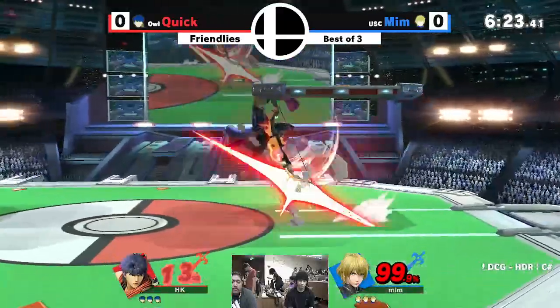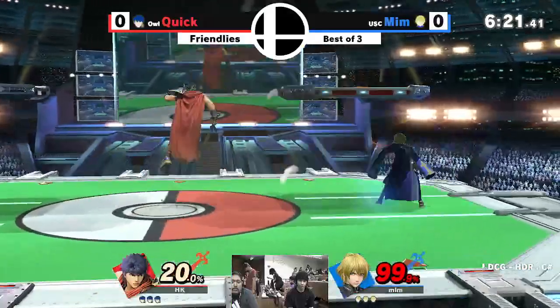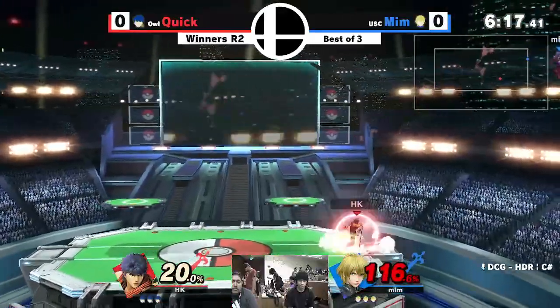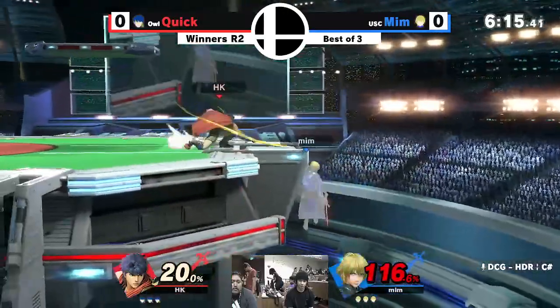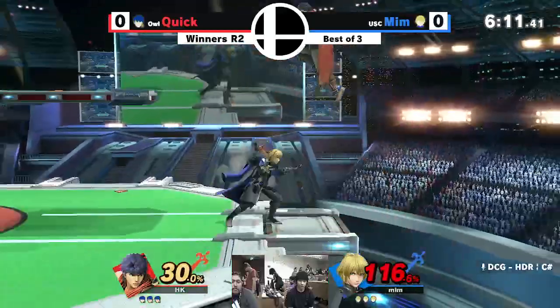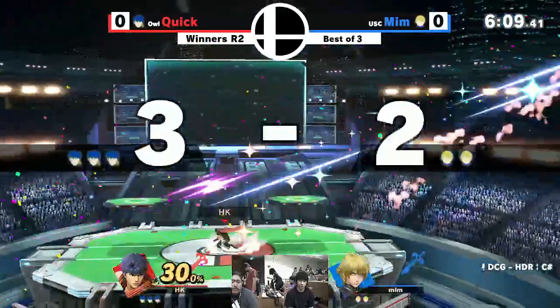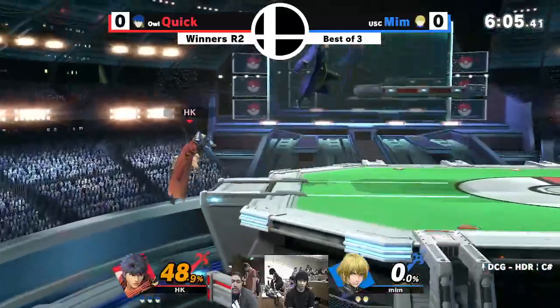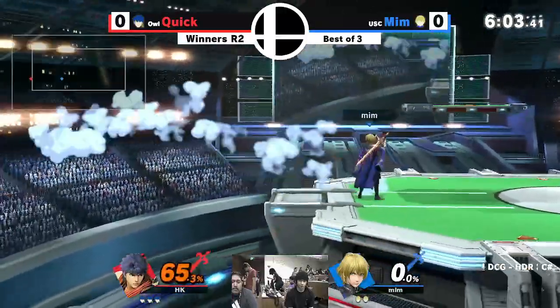Hey, this is a very important friendlies match, I'm telling you — all of it is on the line right here. Mim is being sent to the blast zone trying to cover his bases, but Quick is not having it. This is the quality of the top 32. He should go on winner's side here. Quick is already up a stock.